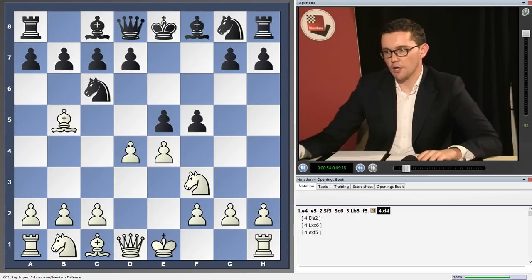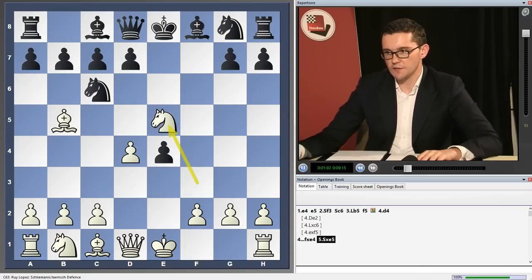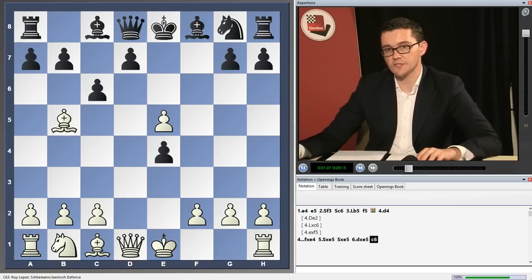d4 is an important line to know. It doesn't arise all that often, but it's extremely tricky. After f takes e4, knight takes e5, knight takes e5, d takes e5, black's best move is c6.